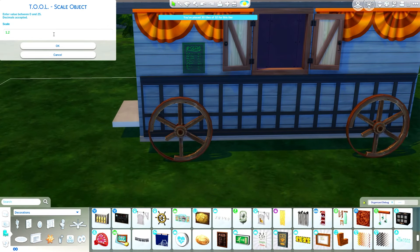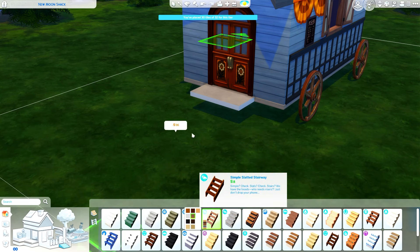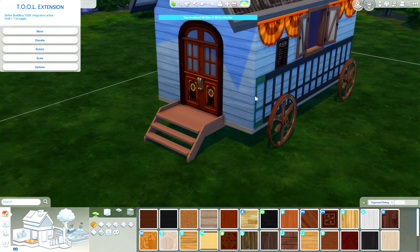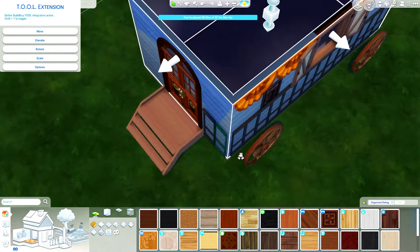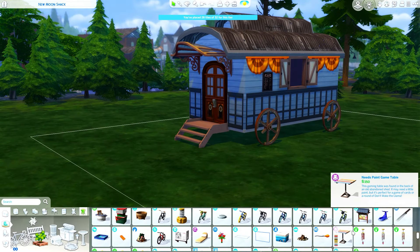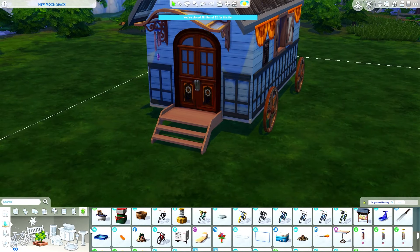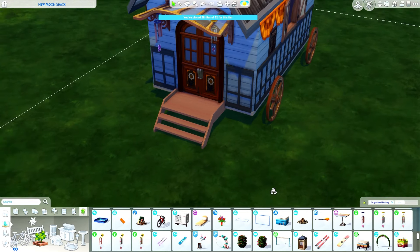It's not the first time I built a fortune teller's wagon — I actually built one for my save file years ago in Sylvan Glade, the hidden world from base game in Willow Creek. You can find that build in the save file playlist. This one is not part of my save file — why would I want two fortune teller wagons? I decided to build another one because I was inspired by the Life and Death expansion pack trailer, specifically the tarot cards.